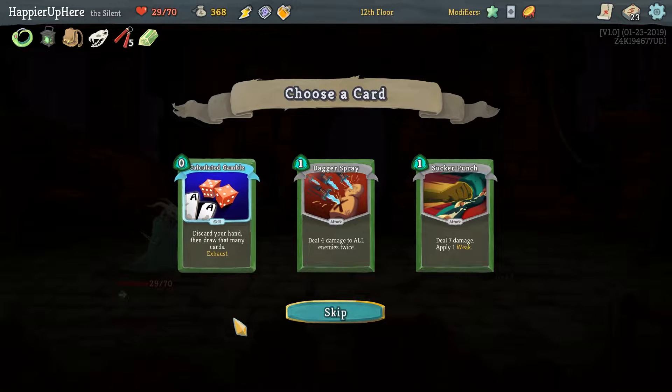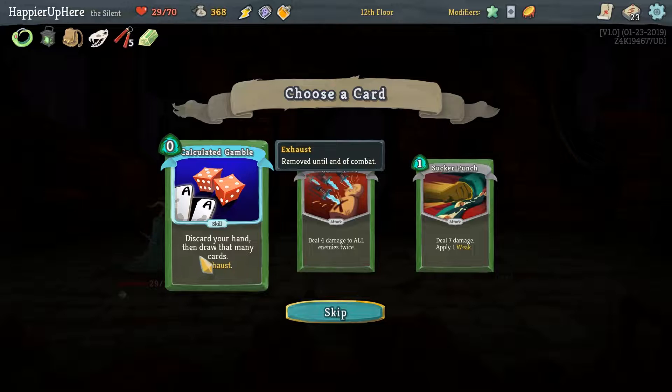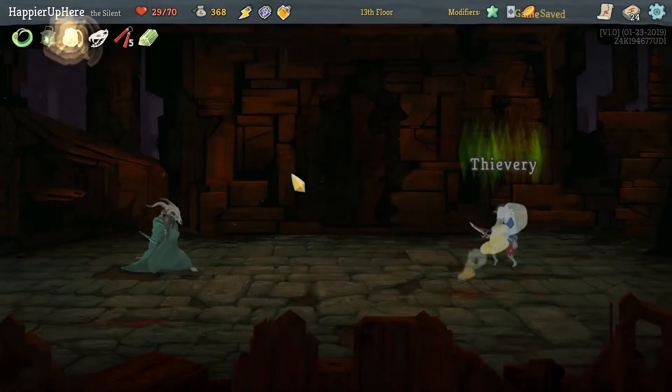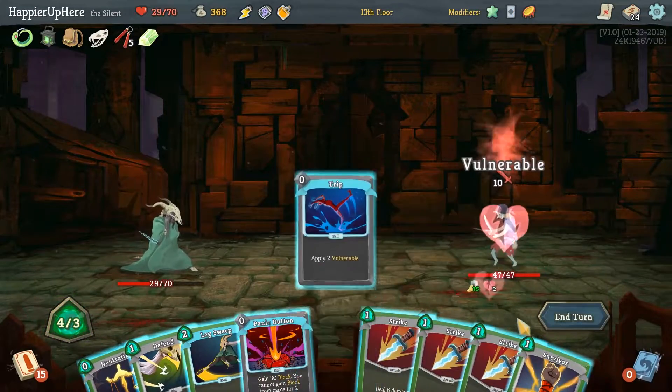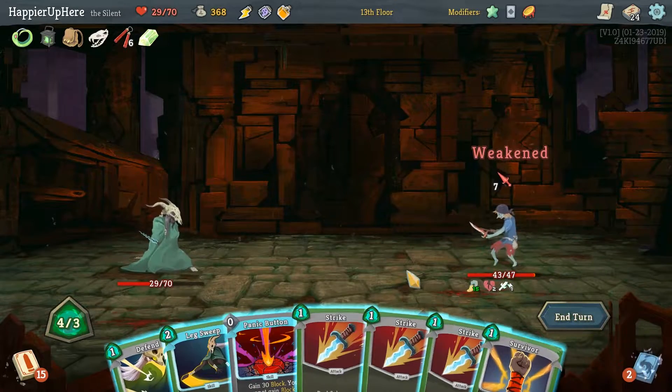Calculate Gamble — it would actually help with Panache and it's a zero-cost card, yeah sure. I'm a little upset that we haven't seen too many zero-cost or Shiv cards just yet.